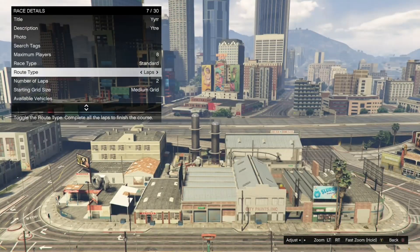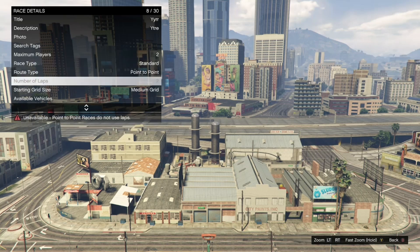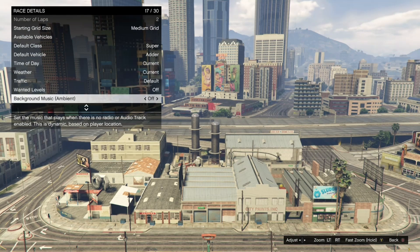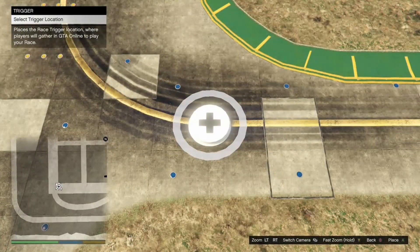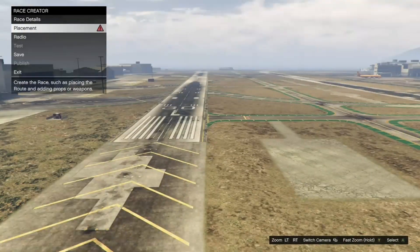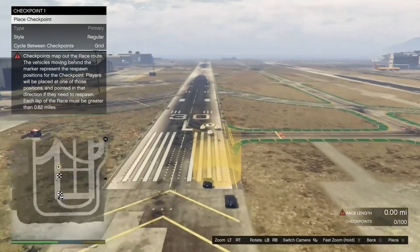Make sure the route type is point to point — if it isn't point to point, this won't work. Then put the max players as two. You could put the cars as super and choose the Adder so you can have a faster car. Next, click on the map and press A to go to the airport — it'll warp you over there. Once you're at the airport, place the trigger and make sure the race is at least 0.71 miles long. If it isn't 0.71 miles long it won't work — I've done it at 0.72 just to be safe. Put the checkpoints down — it doesn't matter where, just make sure they add up to 0.71.